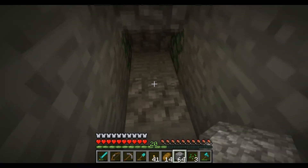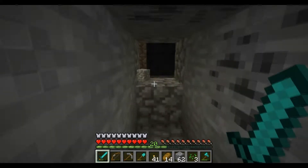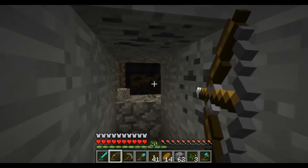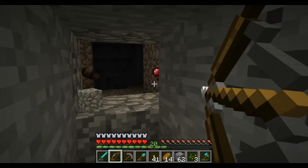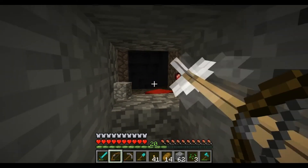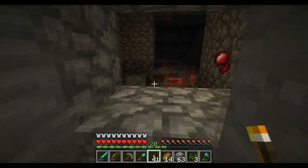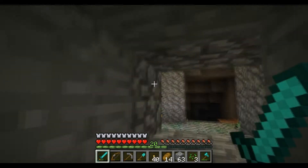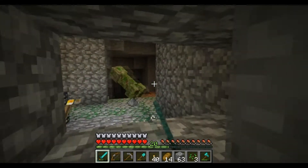Oh, that means this is the ground level. Come on. Spider spawner? Of course it's a spider spawner. Hello. Those creepy things — okay, so that's what they do. They hide behind walls and wait till I turn my back. It's right there. Gotcha. Hello. Can't get in. Come back here. Come on. Haha.